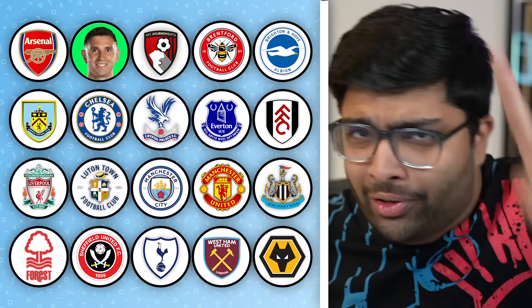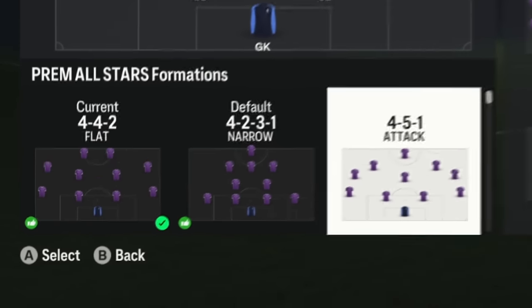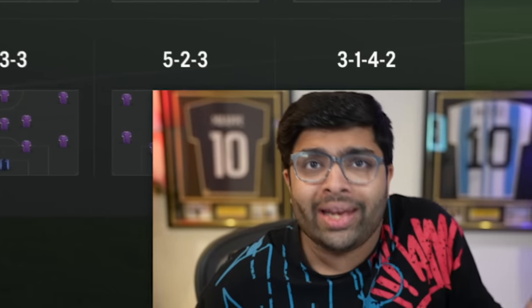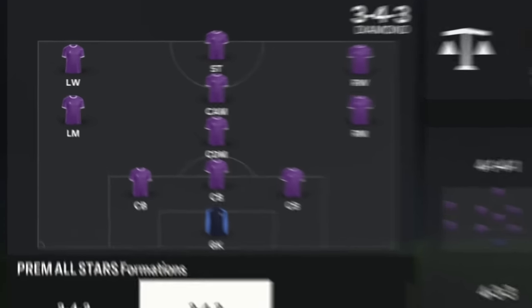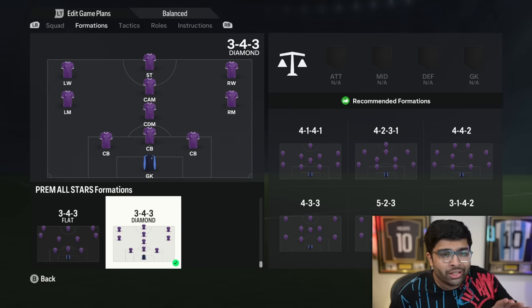We've got our first player from Aston Villa. Before we move on to the next club, we're gonna have to decide what formation this Premier League All-Stars team is gonna be playing, because it's gonna decide the kind of signings we need to make. We're gonna let the wheel decide our formation. Please don't give me a 5 at the back formation — 3-4-3 diamond. Our Premier League All-Stars team is gonna be running the silliest formation in mankind. I doubt any serious football club runs a formation like this.